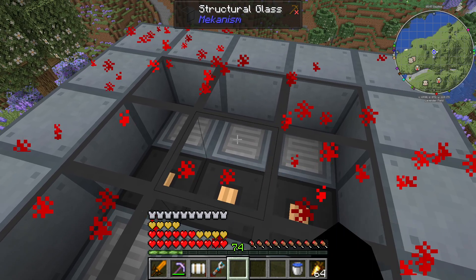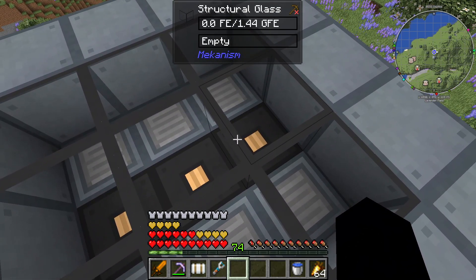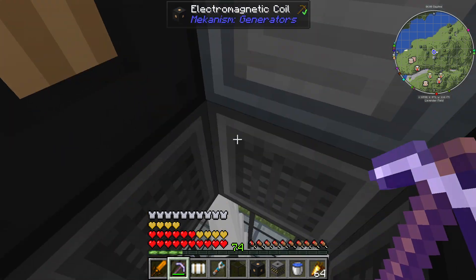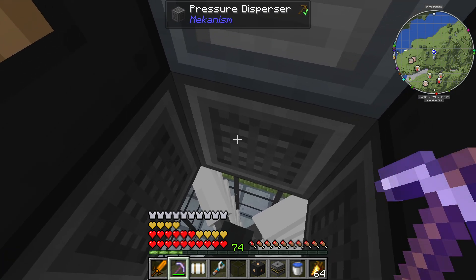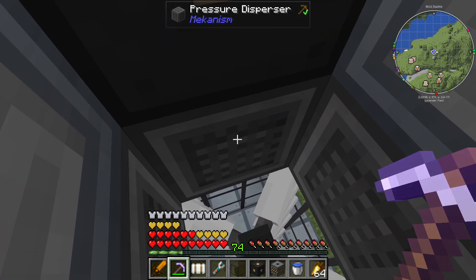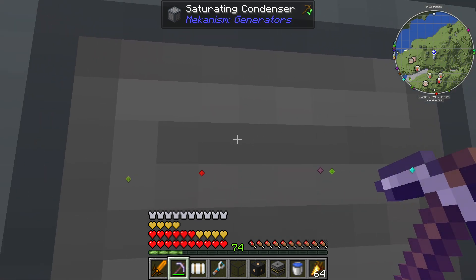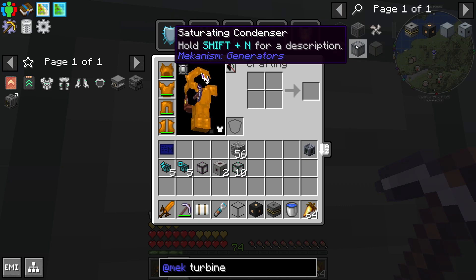Because I have 10 rotors, I needed two and a half - so rounded up, I needed three electromagnetic coils. On the level where you put down your rotational complex, the entire rest of that level has to be filled with pressure dispersers. Similarly, on the level where your electromagnetic coils go, the rest of the interior has to be saturating condensers.